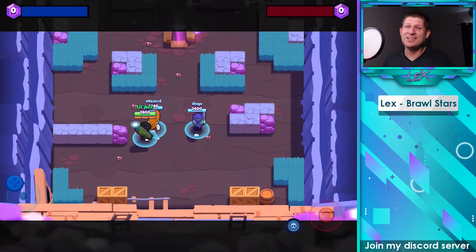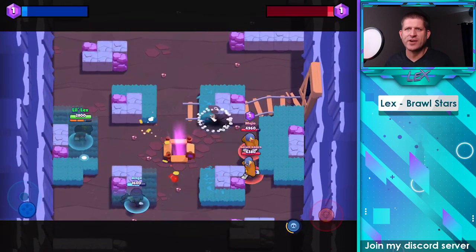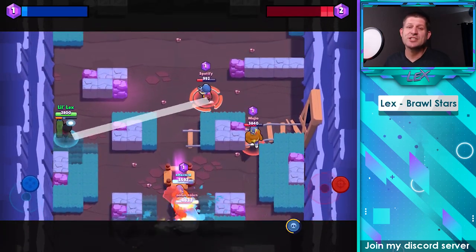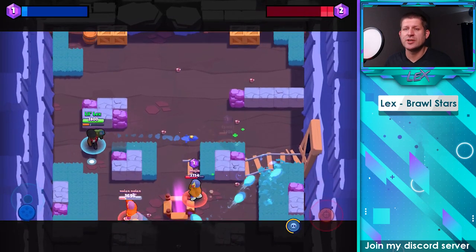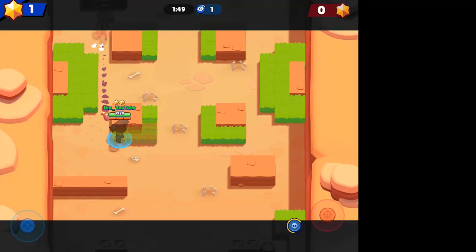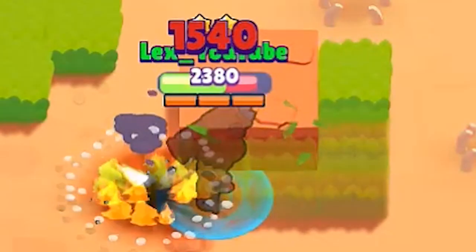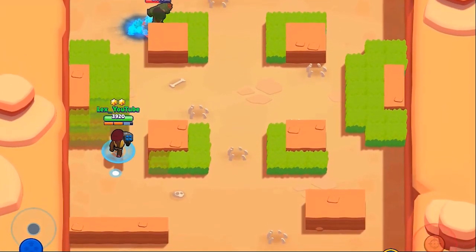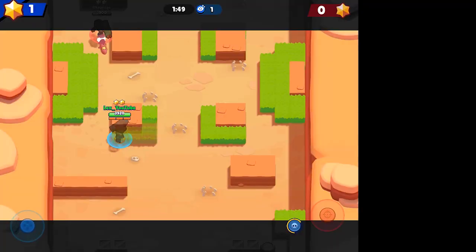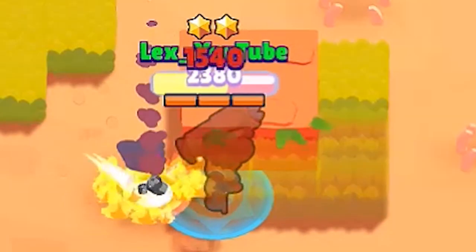One thing about Brock that you may not know is that he actually does splash damage. I'm not talking about just his star power Incendiary that leaves a patch of fire on the ground — that does splash damage — but he actually does splash damage with his main attack as well. Here's the situation: we've got a brawler hiding behind a wall. If you land that shot right next to them — not a direct hit, maybe a half tile from hitting them — the splash damage is still enough to inflict damage. And if brawlers are tightly grouped together or standing on top of each other, you hit one and you're going to hit both. So it does do some splash damage, so keep that in mind.